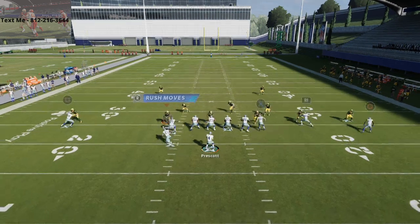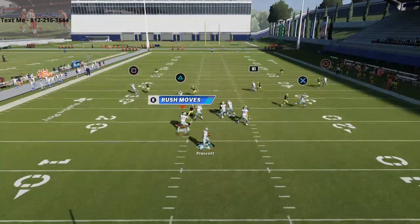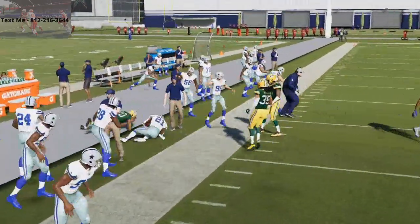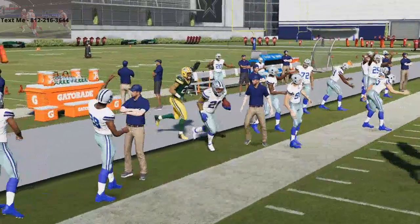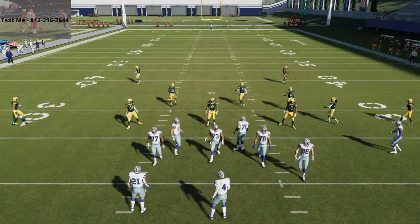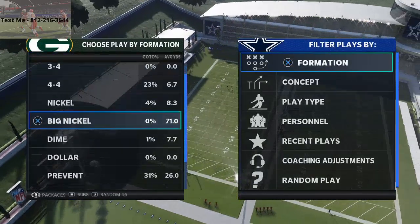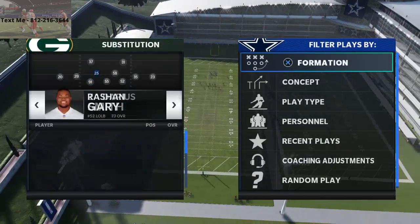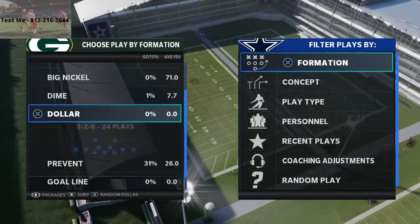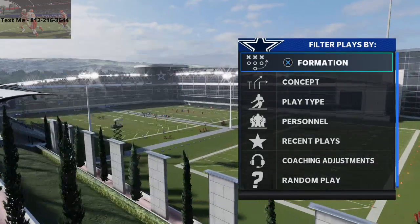What you'll see is this running back absolutely torching man-to-man coverage every single time. That's a linebacker - let me sub in a safety just to show that it beats that meta, because people are putting safeties in there. Let me sub in Darnell Savage - there he is.